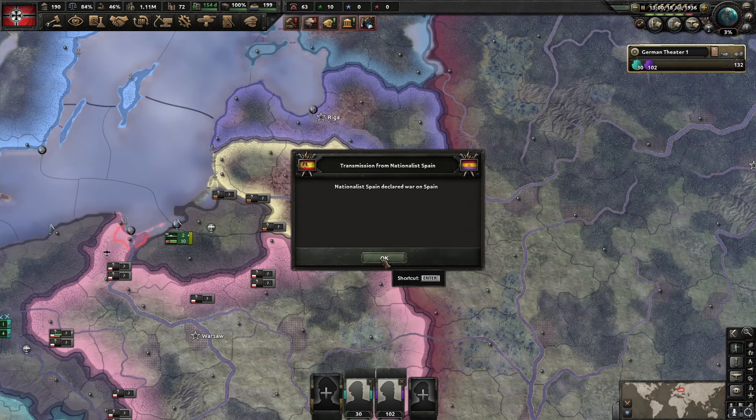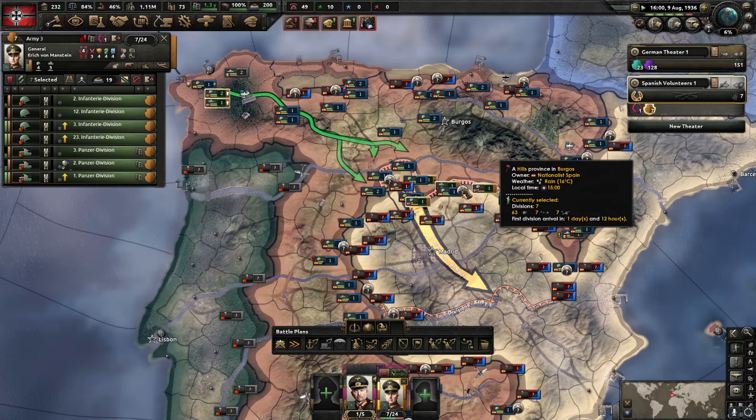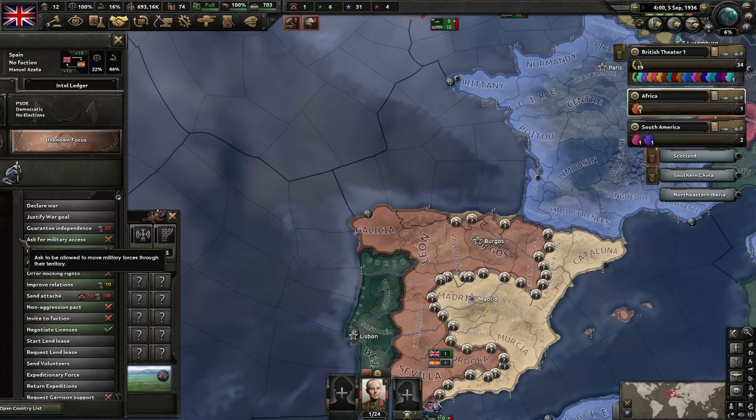Some nations will have it easier than others. Most fascist or communist nations will see war rather early, or have the option to get involved in early civil wars or wars with AI without intervention. This gives them the option to grind XP and thus advance through the doctrines faster. Democratic nations are, for lack of a better word, screwed.